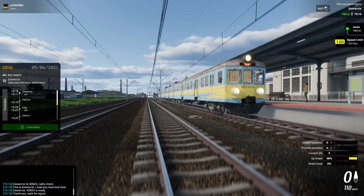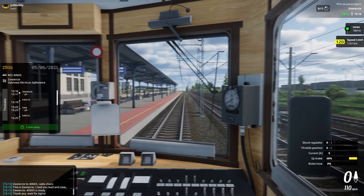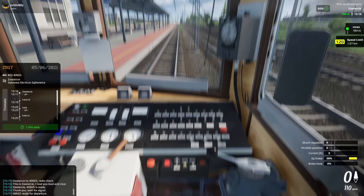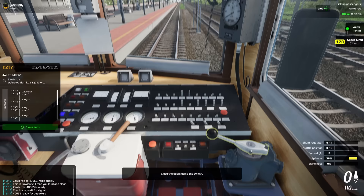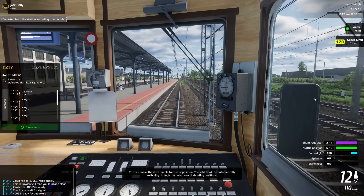We'll get a nice screenshot there. Love a good screenshot, you know me. Do you know what I like as well? You have to do the hustle alarm. Normally when you close doors you'll get the hustle alarm, but not on this. Right, we're ready for departure. There we go - that's the buzzer to say stand away. Off we go. Move the drive handle to the chosen position - the vehicle will be automatically switching. Bang it into six, notch six - off we go.